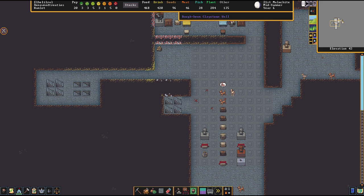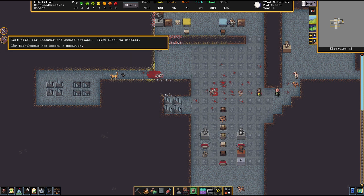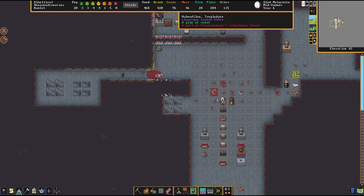All right, I'm going to hit the space bar to let this play. The troglodyte is a mangled corpse. A bunch of my people were fighting with it. There's another troglodyte.